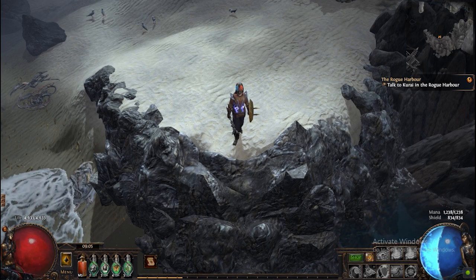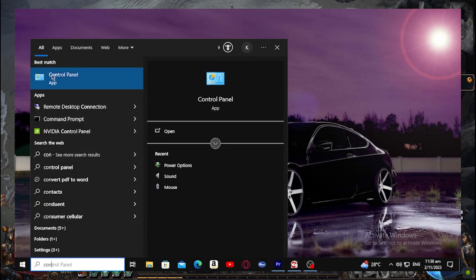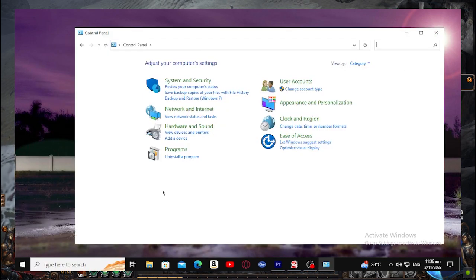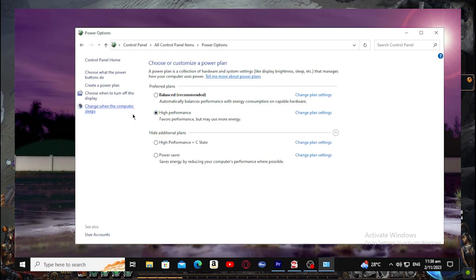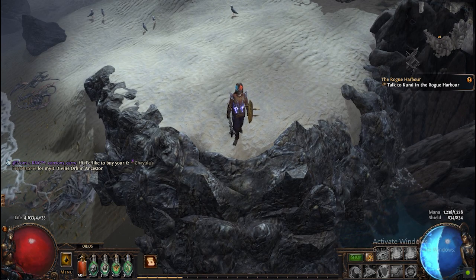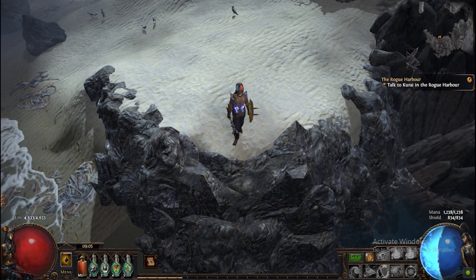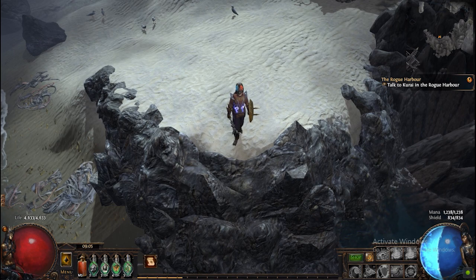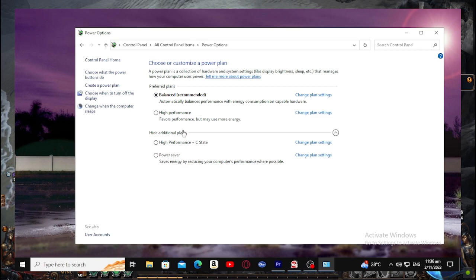Go to your search bar, go to Control Panel, go to the top right corner and change 'View by' from Category to Large Icons, and click on Power Options. This is where you might not believe me, but as I said, give it a try before you disregard it. Us gamers have our PCs set to High Performance, because of course that makes the most sense — just listen to the name, High Performance. But now you want to change it to Balanced.